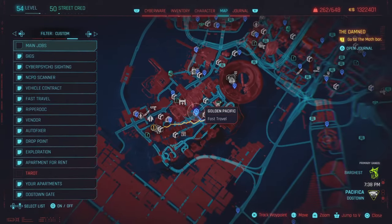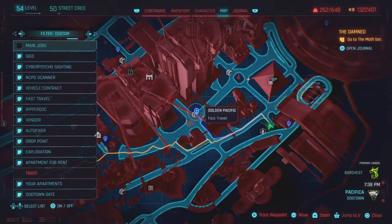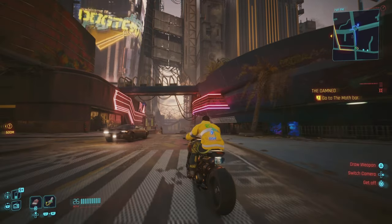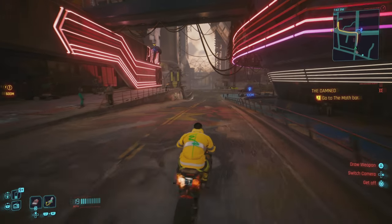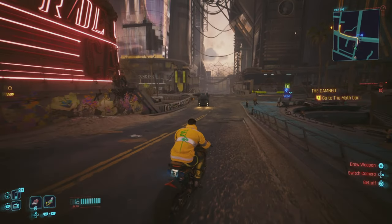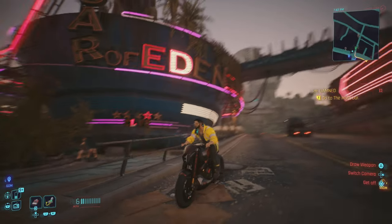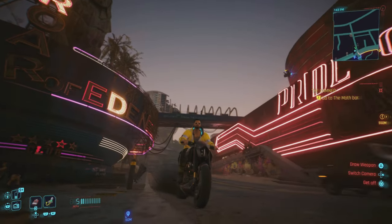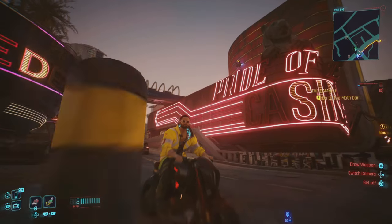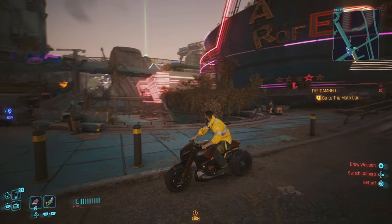We want to fast travel to the Golden Pacific fast travel point — make your way over there on foot or on call, totally up to you. I hop on my motorcycle and give you a good view of the area that we're in. We're in between two different casinos right by this fast travel point, and right over here to the right will be a huge little pond that we could jump in — some dirty water, but it's okay.